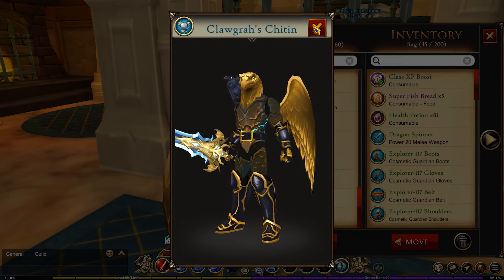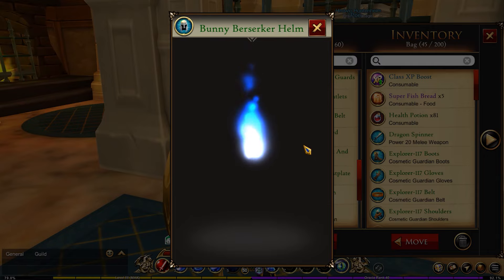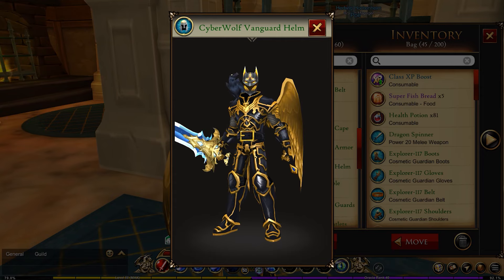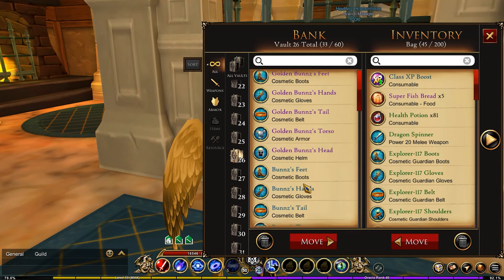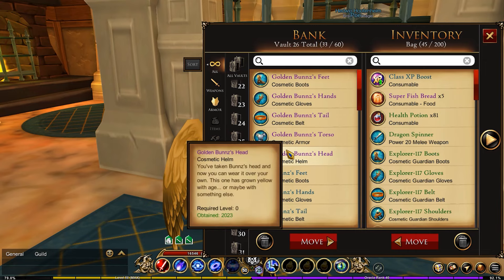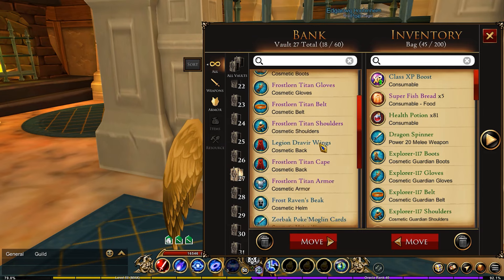For the twenty-sixth vault, these are my morphs — the anamorph stuff — because all of these armors are actual characters or creatures. You get the Clogra, the Bunny Berserker because of the helm making it an animal morph, the Cyber Wolf which is kind of a morph, and the Gold Buns. Anything that's considered an actual creature morph goes in here.